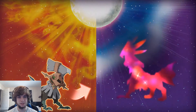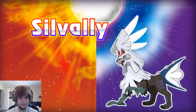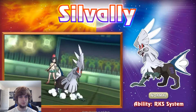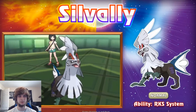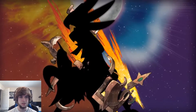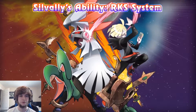Alright, so we got Silvally. He has like a brown helmet on that he breaks through when he evolves from Type Null. I'm glad they didn't keep the Type Null kind of name style — I didn't really like that. It's cool he has his own name, Silvally. In this picture you can see where he's kind of breaking off the brown helmet he had.